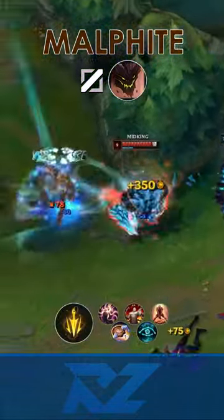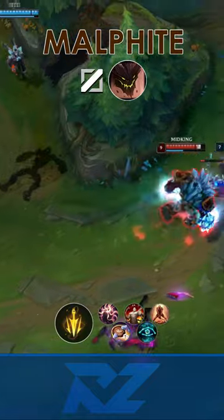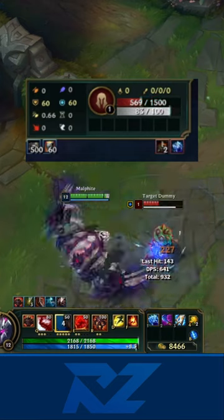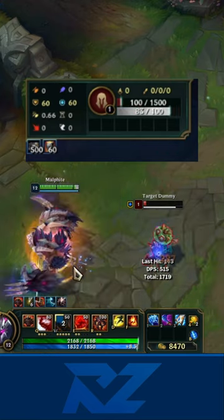Lethal Tempo is the keystone, as it's all about maximizing W damage. Here's a look at the DPS power you'll have against a target with 60 armor and magic resist and 1.5k health.